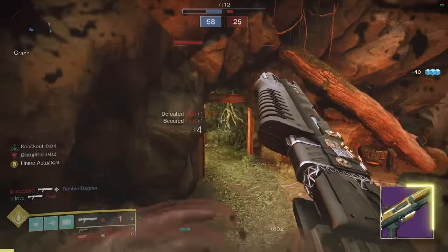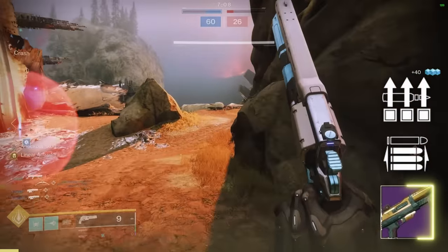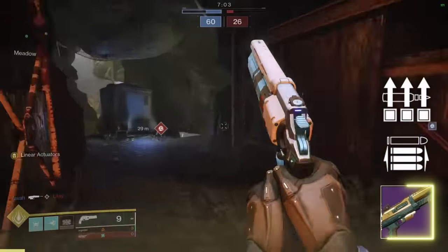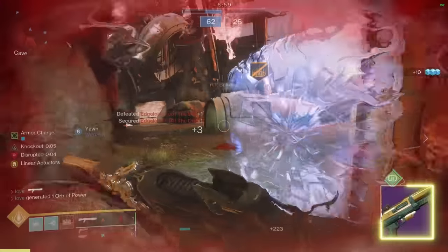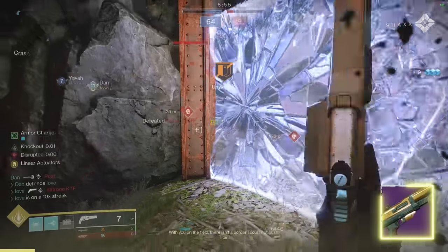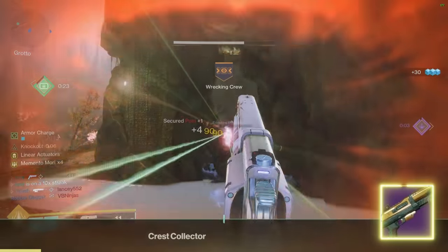Surplus opening shot is a staple on Felwinter's. Surplus adds 10, 25, or 50 handling depending on whether you have 1, 2, or 3 abilities charged respectively. If you're a warlock with Ophidians to help with the abysmal handling, feel free to try slideshot. With a toned down opening shot it would slide to C tier, but you're fine to keep using it.